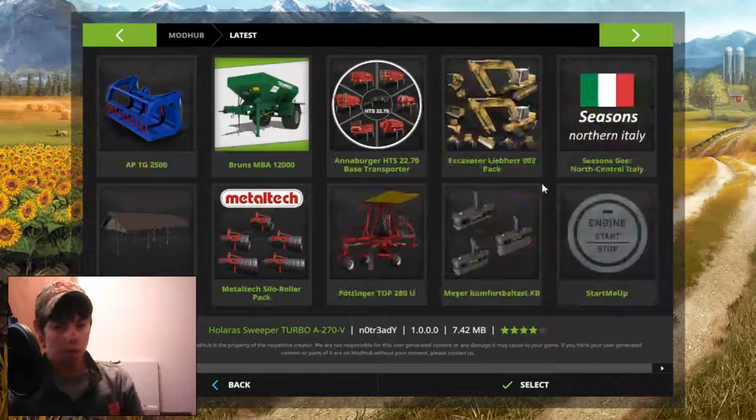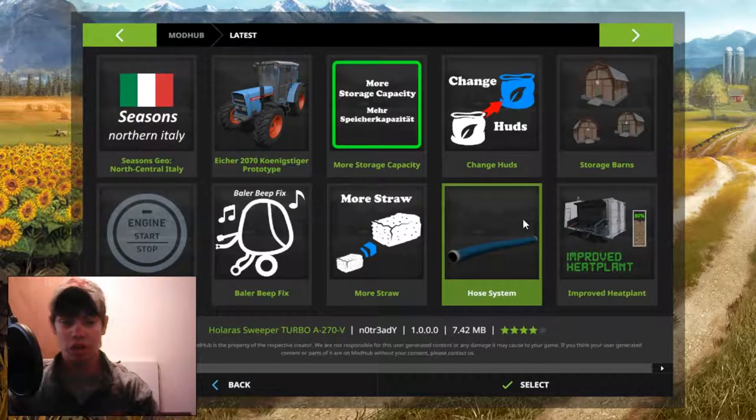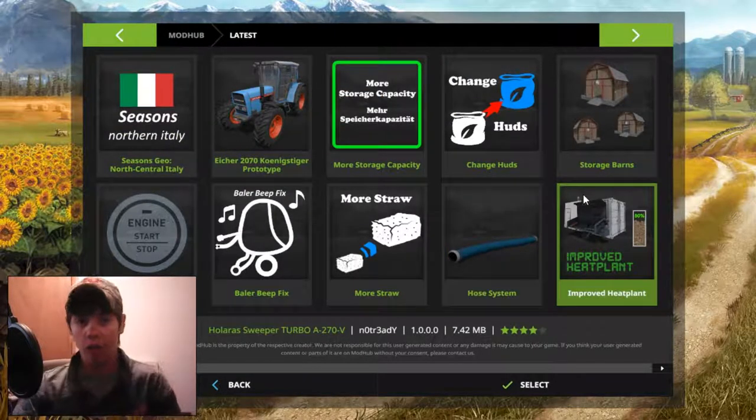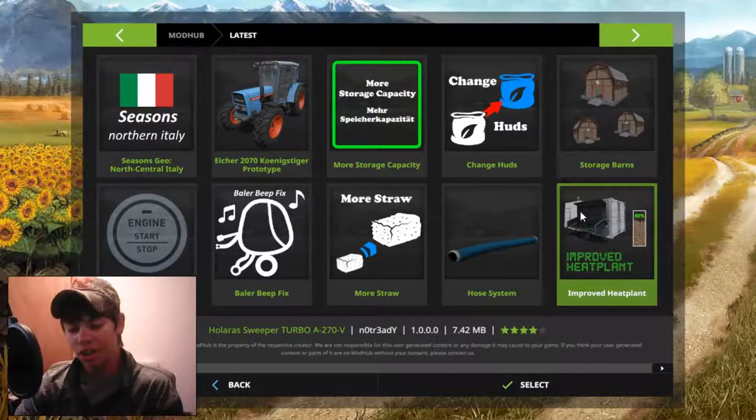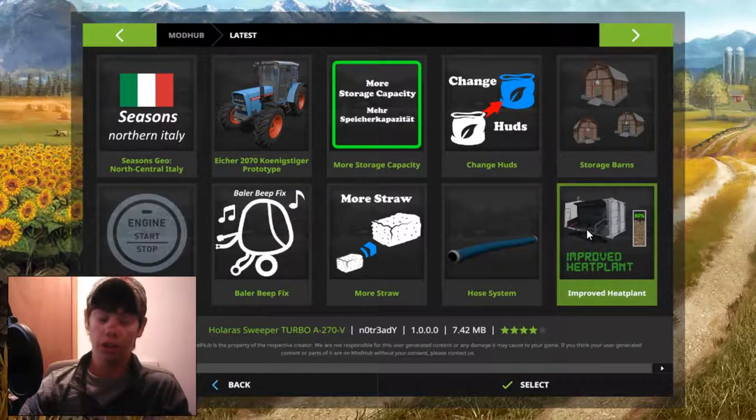And to go along with that, they have added John Deere into FS19, which was very long awaited. So there's going to be no more crappy John Deere mods — they'll use what Giants have used and they'll be better. Hopefully there will be better John Deere mods, but I may not actually have to get mods.